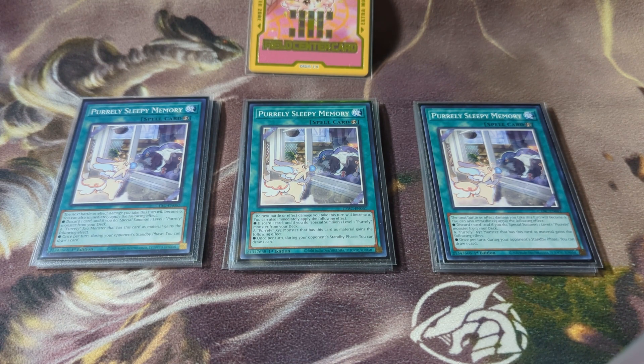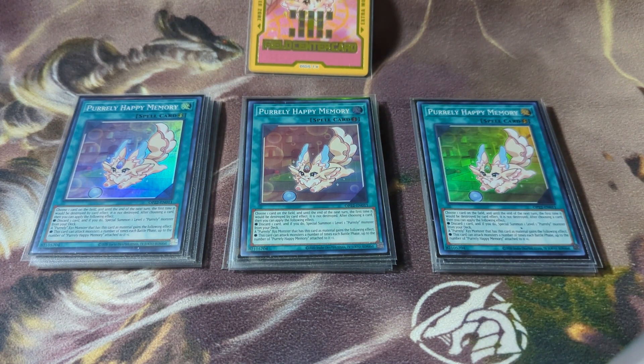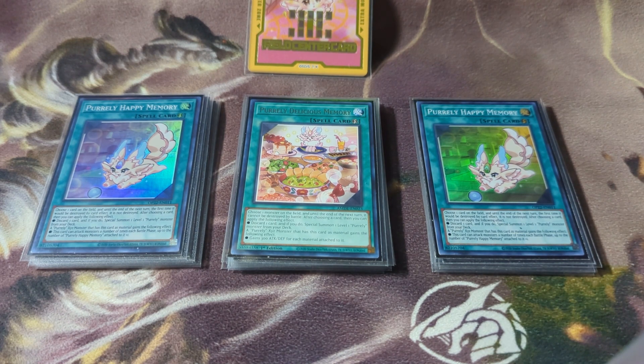After that we have the ones that choose a card on the field — triple Pearly Happy Memory. You choose one card on the field and the next time it is destroyed, it is not destroyed. It has the same discard-one-card effect to special summon a level-one Pearly monster from your deck, and when attached to a Pearly Xyz it gets one additional attack on monsters per battle phase. This card goes hand in hand with the other memory that Konami limited — Pearly Delicious Memory. You choose one monster on the field; until the end of this turn that monster cannot be destroyed by battle. After discarding one to special summon a Pearly, a Pearly monster that has Delicious Memory attached gains 300 ATK and DEF for each material on it — so if you have 10 materials that's 3000 ATK and DEF extra.